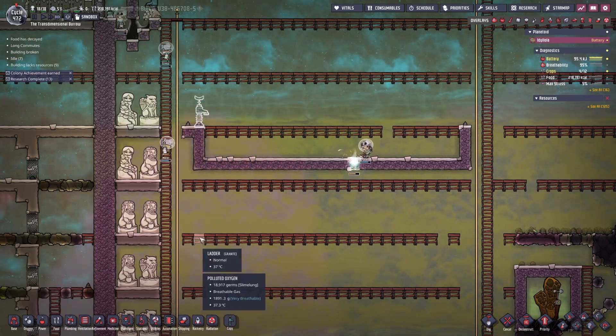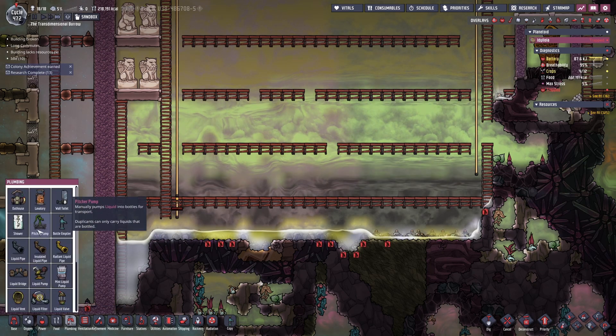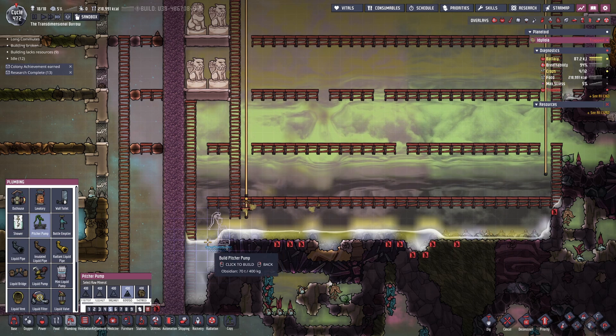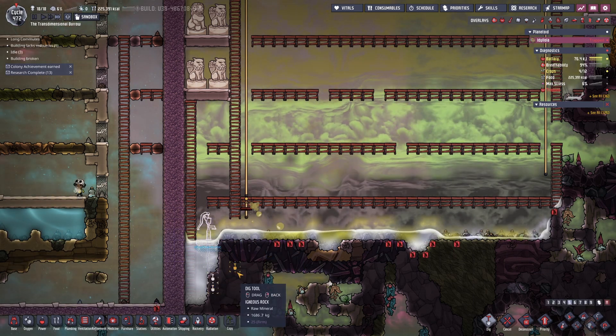I've started off by building what will be my heat deletion device. I'm going to fill it with salt water as I have easy access locally. Once I have about 400 kilograms of salt water per tile I'll top it up with some water.